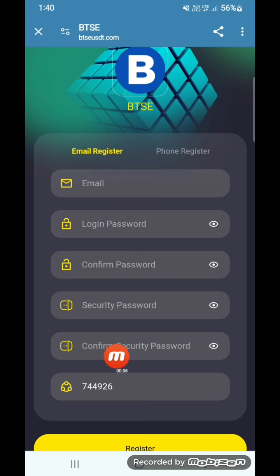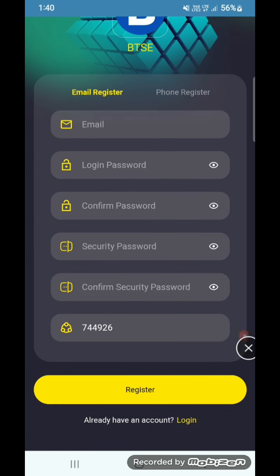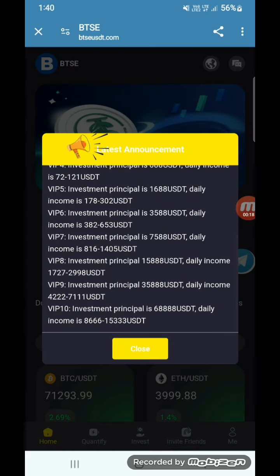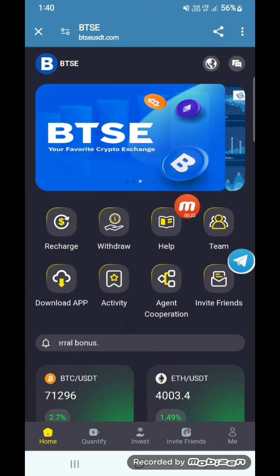Here is the link in my description box. Here you can create an account easily. Input your email, login password, and security password. Here is the invitation code, and this is the announcement option after the registration.